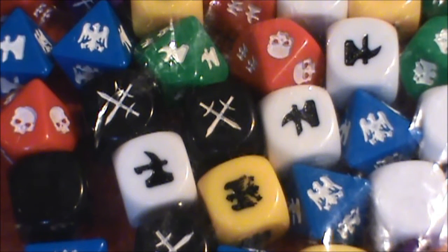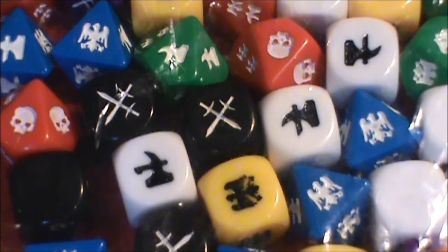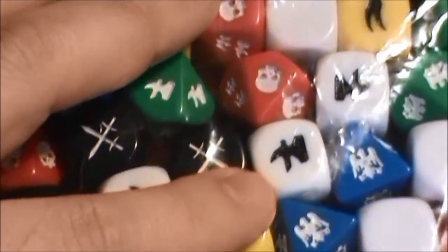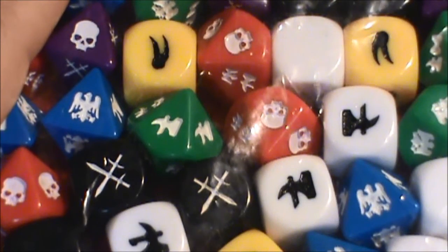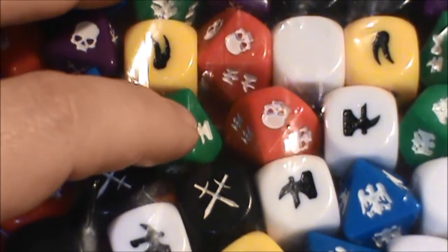Welcome back to the Warhammer Fantasy Role Play. This is Robert, continuing to try to learn this game. I picked up the core set, which came in a big box with a lot of components. In my last video I discussed the basic mechanic revolving around the different dice, and now we're going to take a look at some of the action cards and see how they work in combination with the dice.